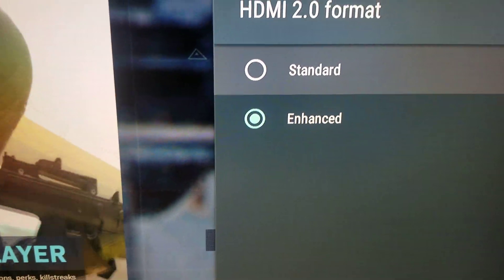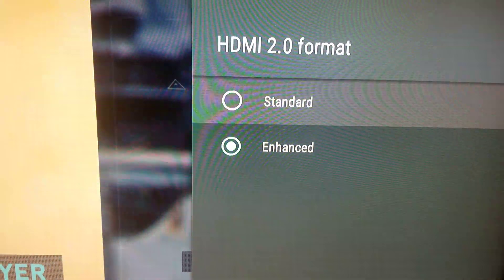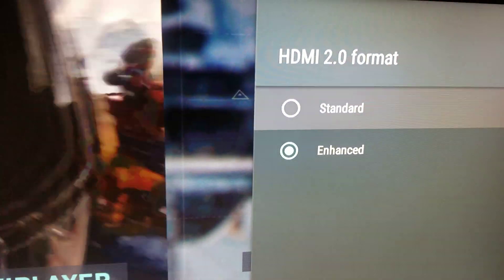So you go here and you click Enhance. Now it shows standard and Enhance. And right there, that's it. You're done. It's already on 4K HDR.